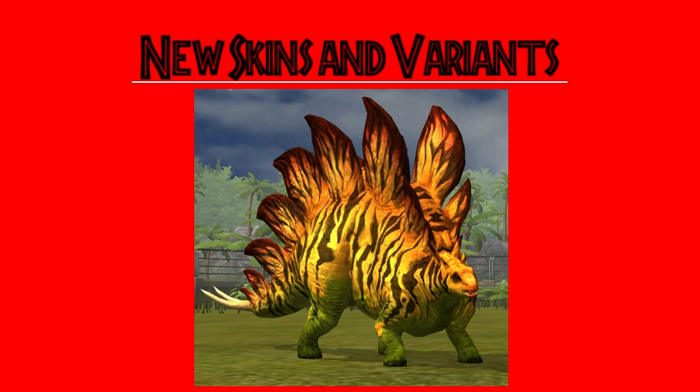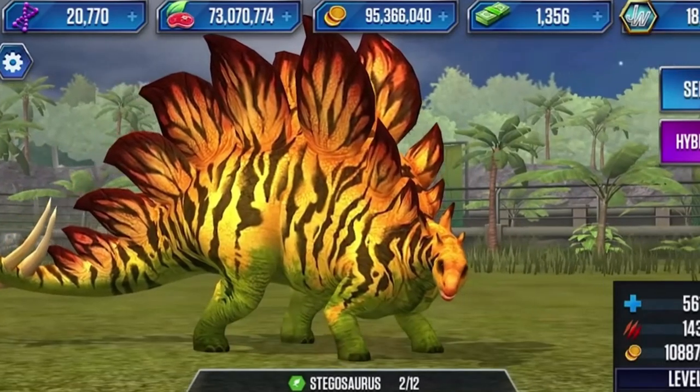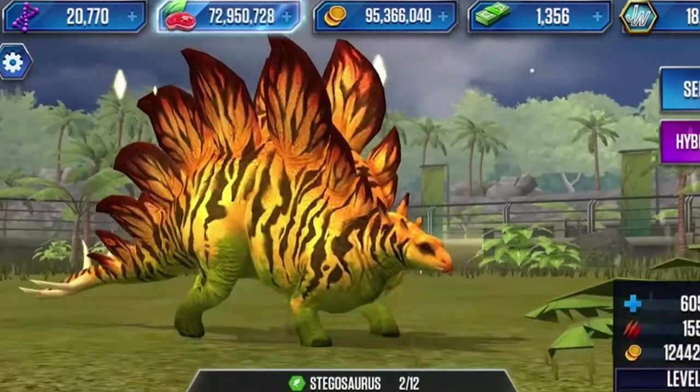The Stegosaurus skin from Jurassic World: The Game would also be nice to see, as it resembles the tiger-striped raptors, and honestly the Stegosaurus definitely needs color to stand out more.